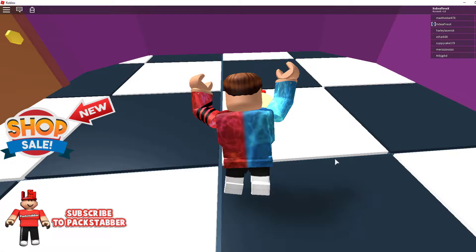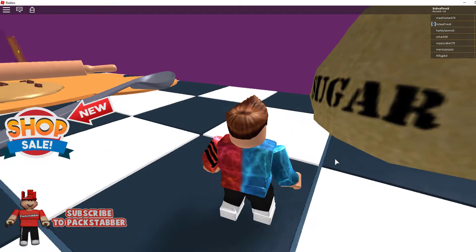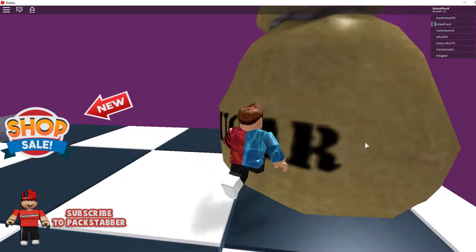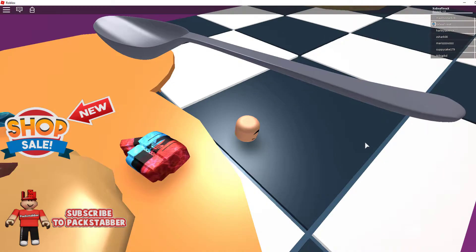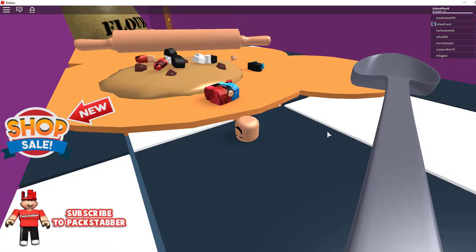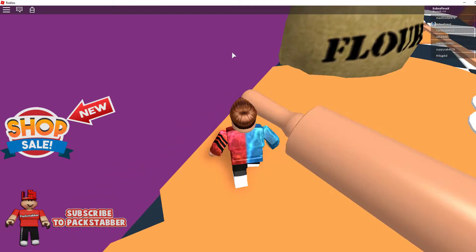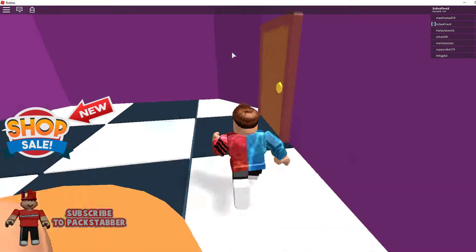Let's touch the checkpoint and move to the next obby. We're in this little place — I guess she's trying to make more cookies because we ruined her other ones. Here's some sugar and a spoon. Let me just go through here. I think this map is trolling me, but you just have to — yep, this map trolls guys. There we go, easy peasy. The devs are pack stabbers — you're not gonna get us today!